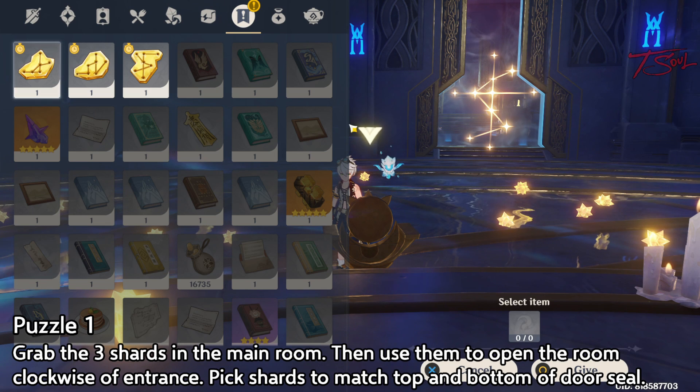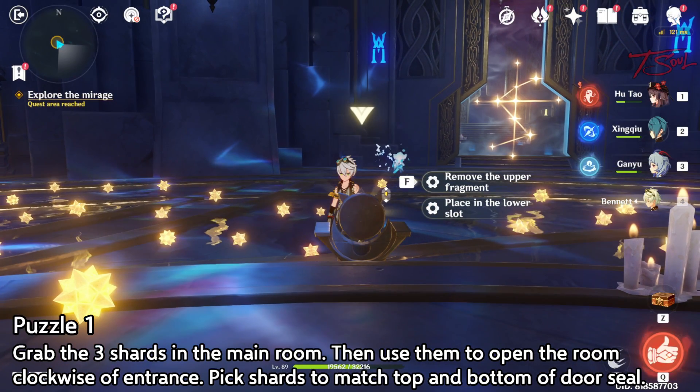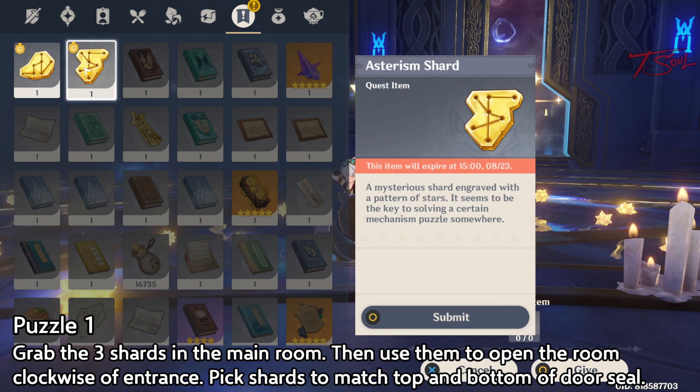If you align your camera, you can make it so you can see the symbol as well as your inventory, which makes it easier to choose. Go and pick the upper and lower shards to match the icon on the door to break the seal.